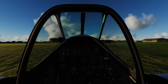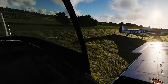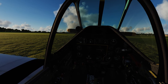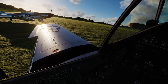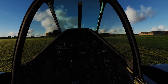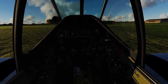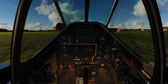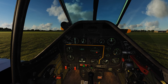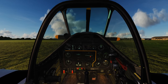Whichever way you go about the startup is fine as long as you get to the end result, but this might help you. I use this approach from flying real Cessnas and Piper Cubs — I go left to right. First thing I do is set the parking brake: push in your pedals, pull out the brake handle, release your pedals, and the brake handle stays out. If you push in on the pedals the brake releases, so push in, pull the handle, release the pedals and it'll stay locked.